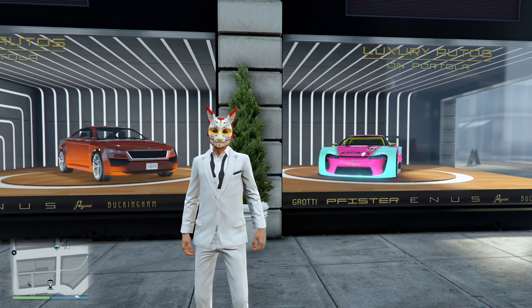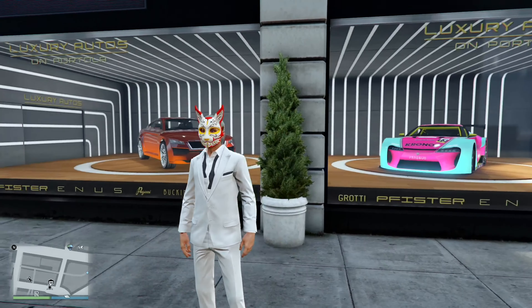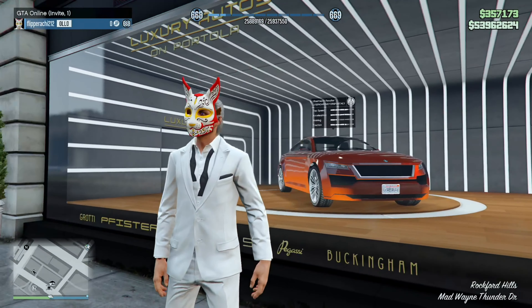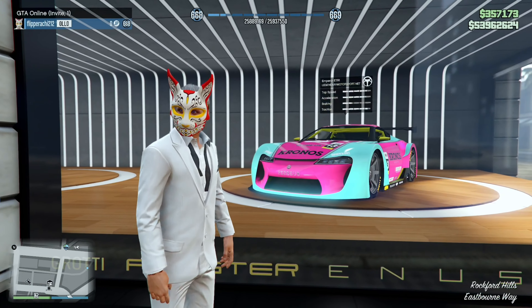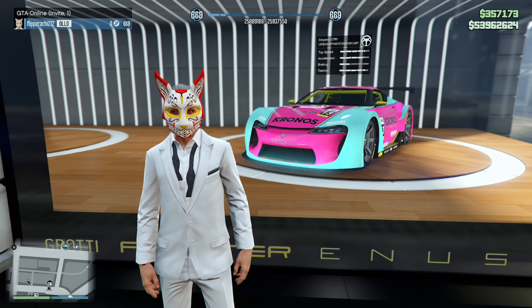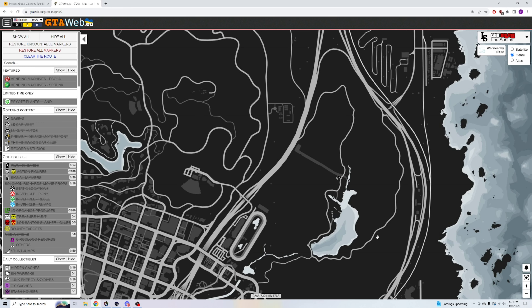Over here at Luxury Autos, you've got not one but two cars that were removed from websites and are also secretly on sale. First up, on the left, the Revolter — this is one of like 14 vehicles that can have a Galaxy livery on it. And then over here on the ETR1, the livery options frankly aren't that great, but it looks pretty good in that paint job. You can no longer buy this on the websites, and it's on sale for less than a million dollars. Performance-wise, it's really goddamn good.